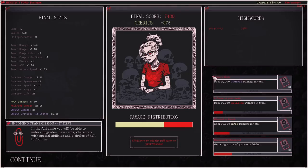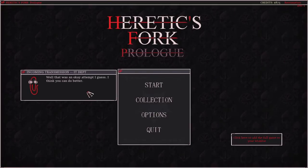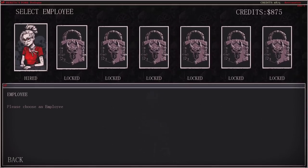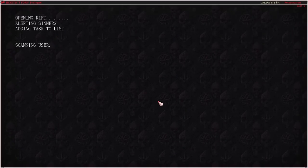In the full game you'll be able to unlock upgrades. New cards, characters with special abilities, and nine circles of hell to fight in. So there's going to be meta progress in the full game, it sounds like. I do want to give it another shot now that I understand a little bit better from the get-go.